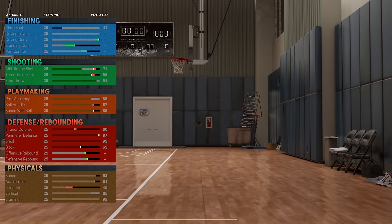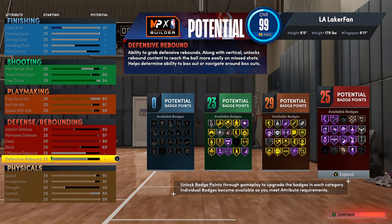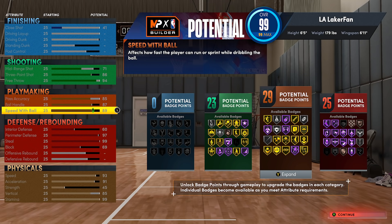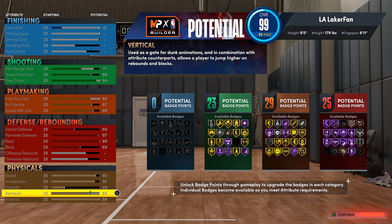On rebounding, this can go to silver rebound chaser with 84 rating as long as we max the wingspan. To achieve full pure lockdown, we'll take the speed with ball down as well, and the three pointer drops a little from upping the wingspan. I also want to talk about vertical because it's very important for getting jump contests — these five nines who try to play lock often can't contest anything because they have 25 vertical, they're short, and they have no intimidator.